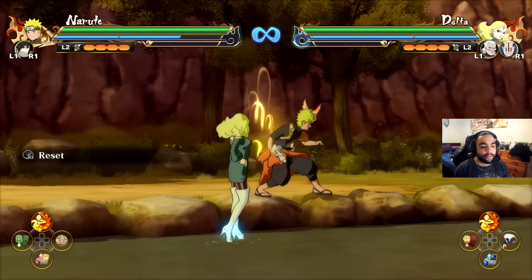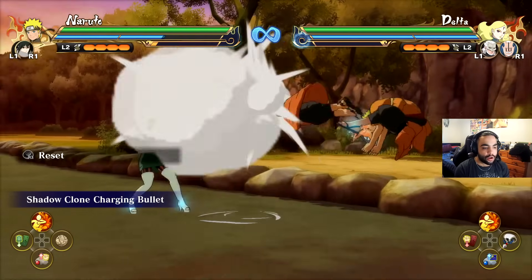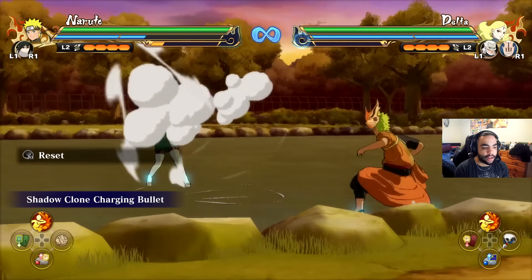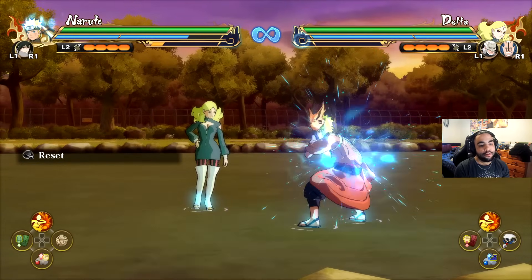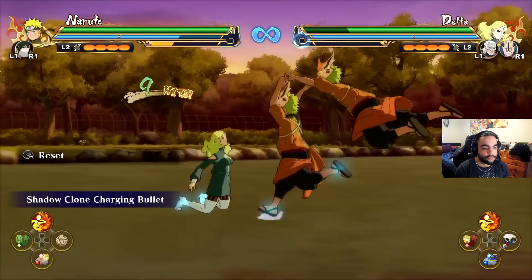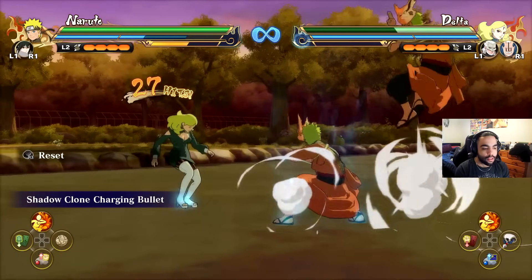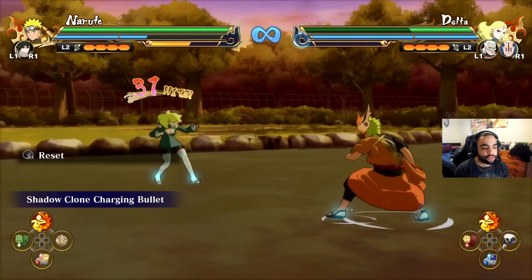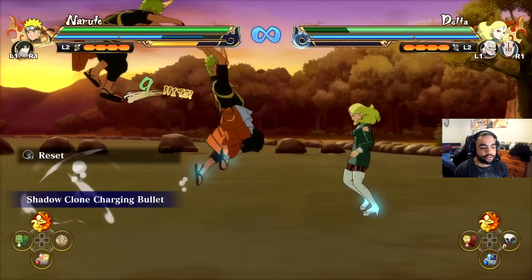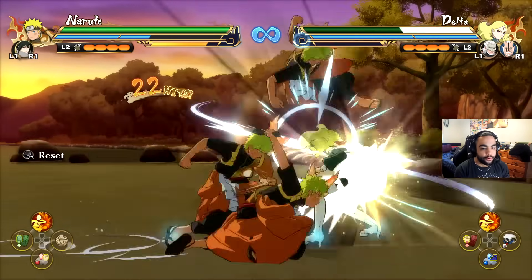You want to be careful with some jutsus. This jutsu here has a slower start up — it takes longer than a Rasengan, so you won't land it if the opponent is blocking. You need to use this on Naruto's crumple. Then you can actually cancel this with a chakra dash. Some jutsus can be cancelled with chakra dash, some can't — so it's worth having a look at what can and cannot be.